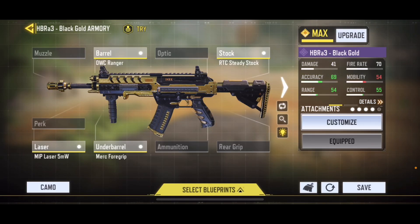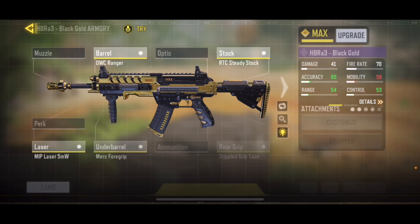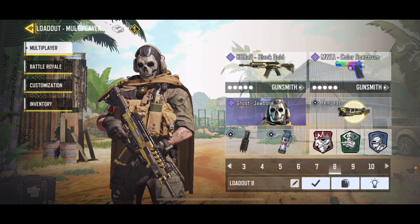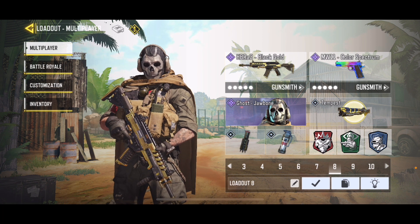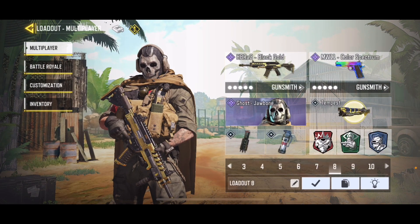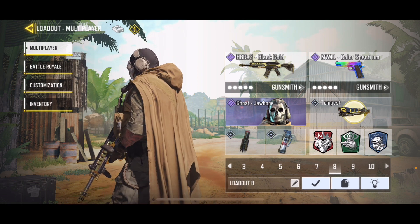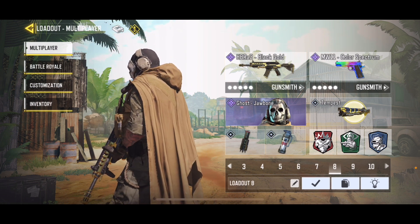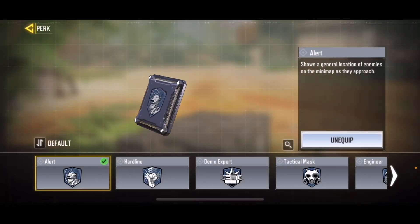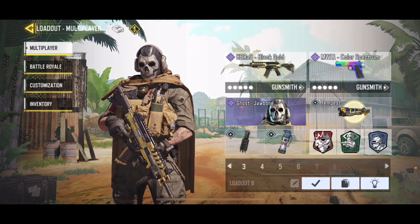Number eight is the HBR-E3 Gold — a very nice gun. I'd probably change one attachment but I still need to figure that out. We got a trip mine or flashbang — I still want to change that. The Ghost Jawbone is the operator skin that looks best with it. Secondary is the Color Spectrum MW-11, perks are Flak Jacket, Ghost, and Alert — which shows a general location of enemies on the minimap as they approach.